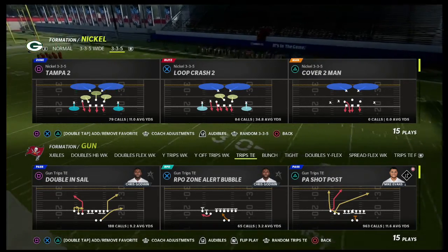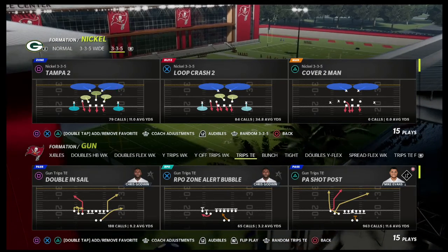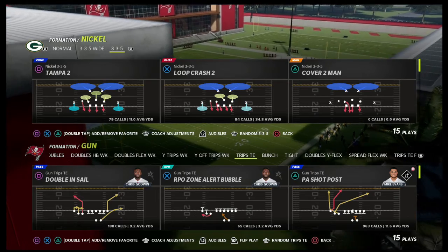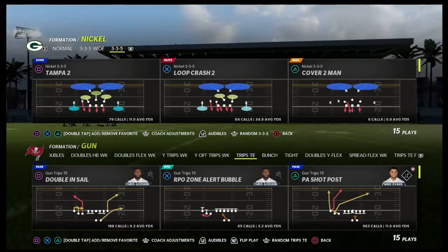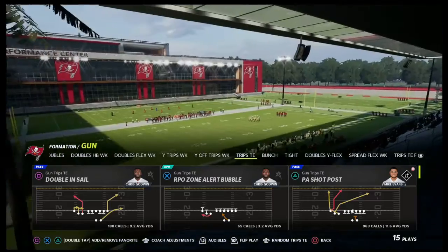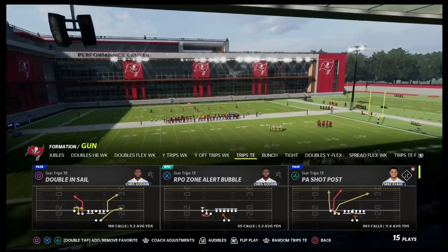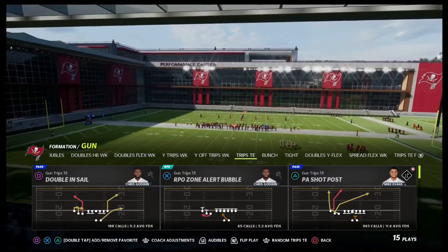If you want to learn more about the Trips Tight End formation, I've got a Patreon membership where we have a full Trips Tight End offensive eBook. By becoming a Patreon member you get instant and unlimited access to all of my Madden 22 strategy guides, plus weekly pro tips and meta update videos that break down the most up-to-date stuff of what's working in the game right now.